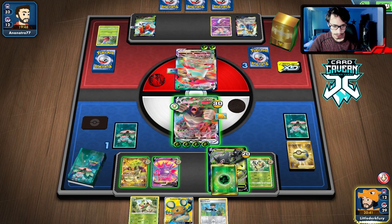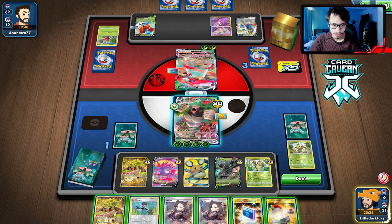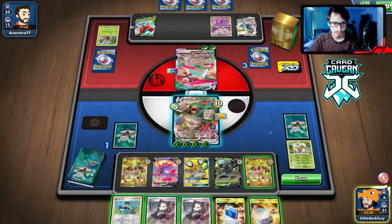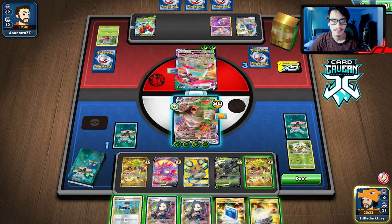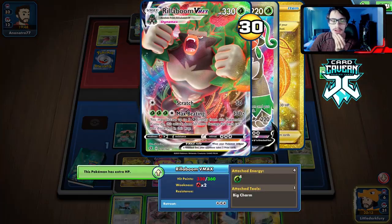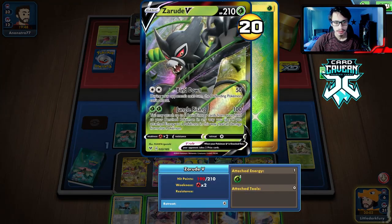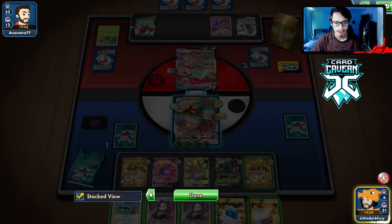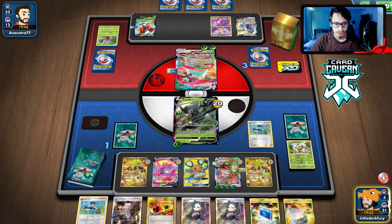We even have energy to Voltage Beat — I've got two energy left. We do have Energy Retrieval though. We've thinned out our deck quite a bit — can we get Boss's Orders? We do not. What do we do? They're only doing 250 damage so they can't knock out my Rillaboom VMAX. I'll Bird Keeper into Zarude, get the Energy Retrieval and the Boss.